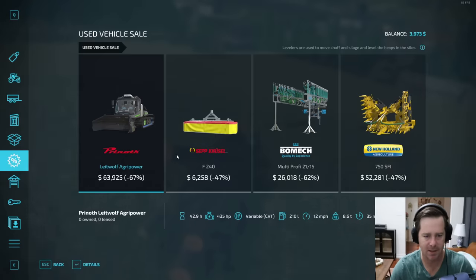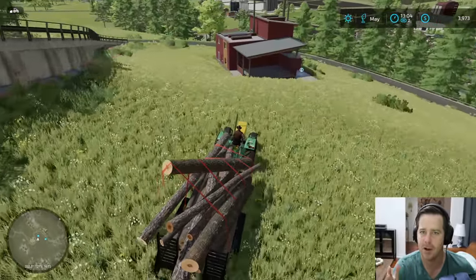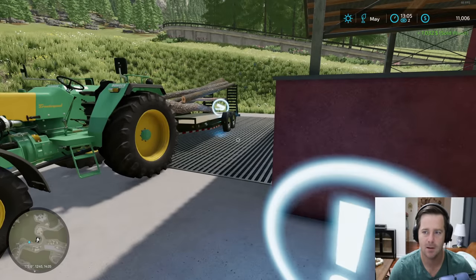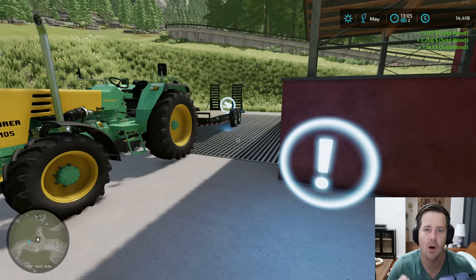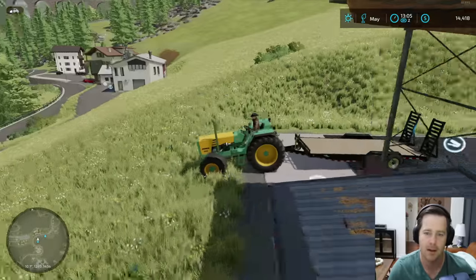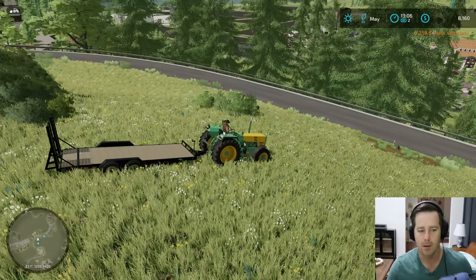We're at almost four thousand dollars, and the mower was sixty-two hundred. We should have enough, but with the mower and chicken feed it's going to be close - we need around seventy-five hundred total. Here goes nothing. We need to be around eight thousand dollars... and it sold for fourteen thousand! The tree business is really, really good to start. You literally only need a tractor, a trailer, and a chainsaw to make decent money. Let's just buy the mower right now - that leaves us with eight thousand dollars.